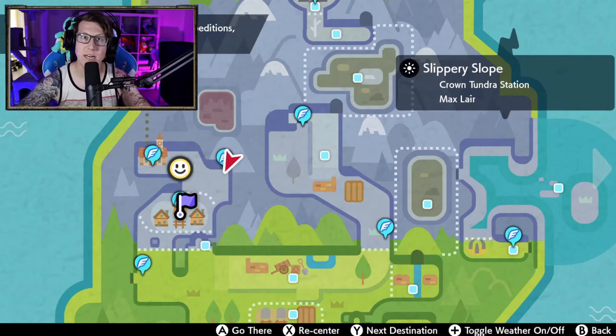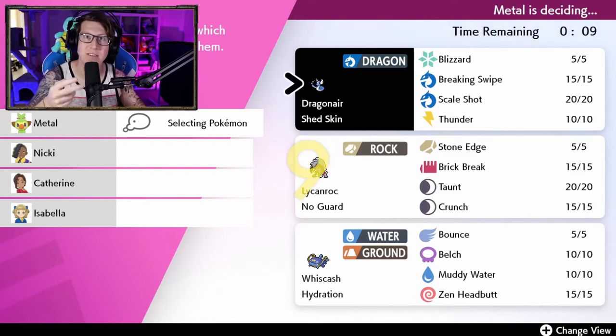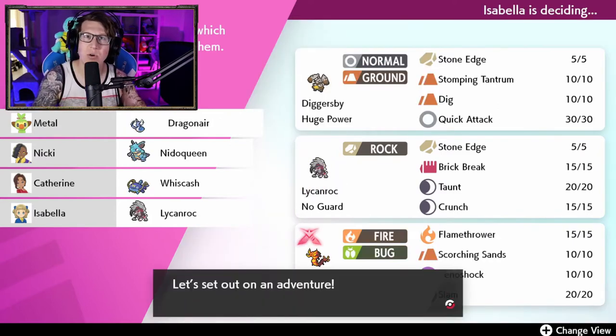The Dynamax Adventures are located right here at the very start of the Crown Tundra. When your adventure starts you get three options for rental Pokemon that you can take. Once you take one, the two remaining options will be there for someone else as well as a new option. One important thing to note is that these rental Pokemon cannot be shiny.